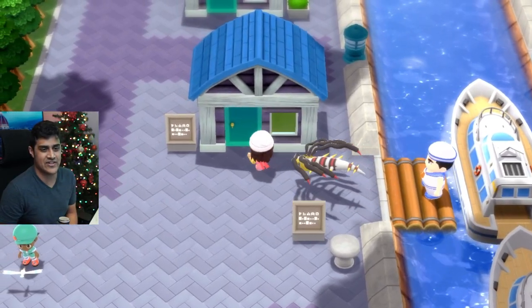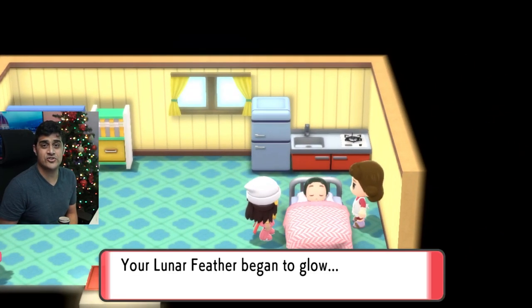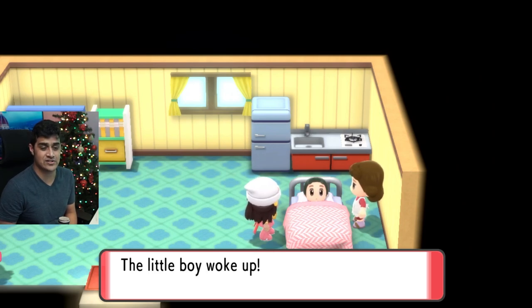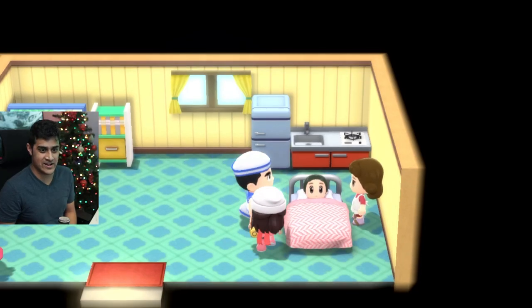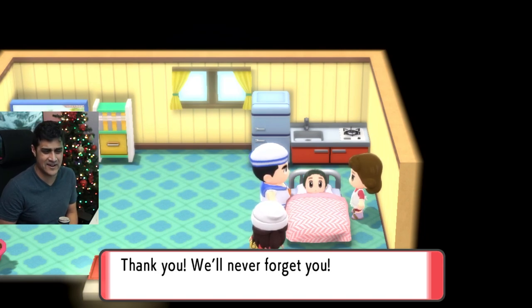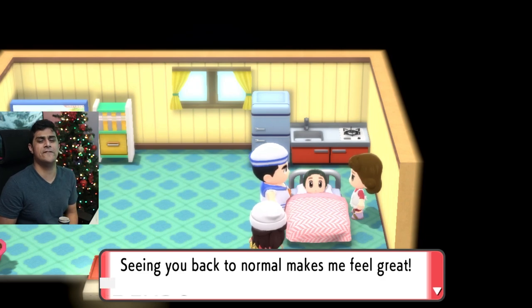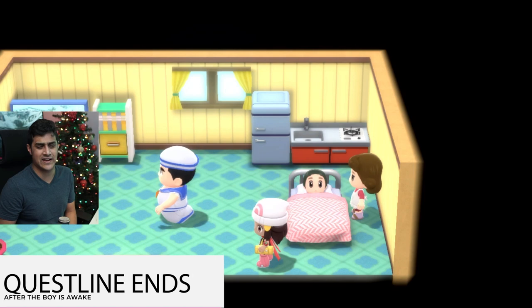Go inside the house and talk to the boy. It says your Lunar Feather began to glow, and the boy's living face became untroubled and serene — the little boy woke up! The sailor walks in: 'Oh my gosh, you're awake! Oh my son! I don't know what to say. Thank you! We'll never forget you. Seeing you back to normal makes me feel great. I've regained my spirit as a sailor. Come sail with me later!'